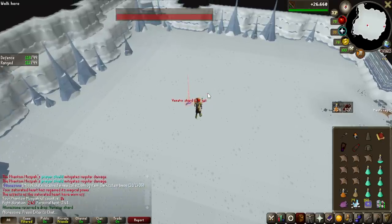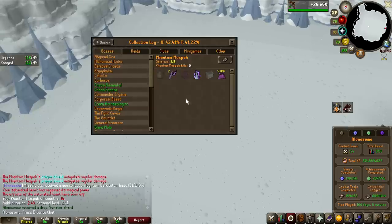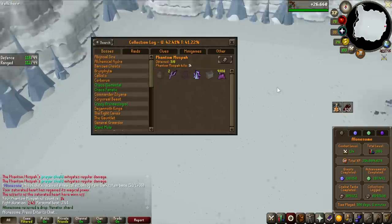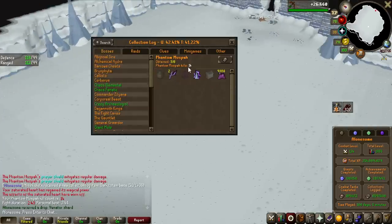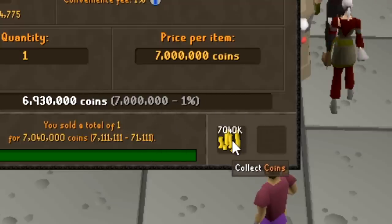Venator Shard number 2! That's 1 in 100, and I got 2 of them now in 14kc. I'm probably going to be selling these right away because they are unfortunately crashing, though I think they still have decent value. 7 million - that's not too bad.